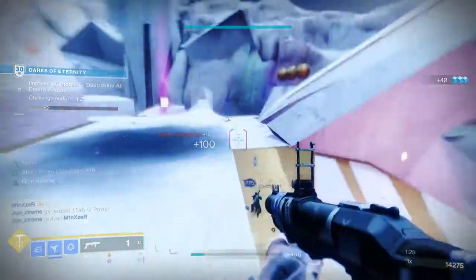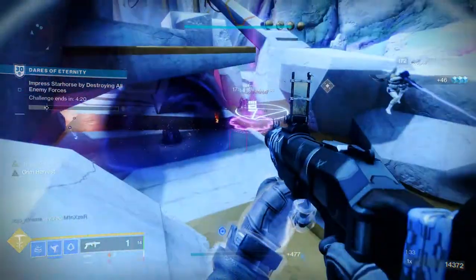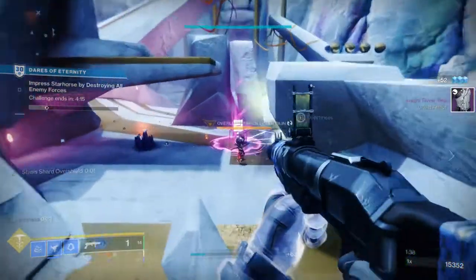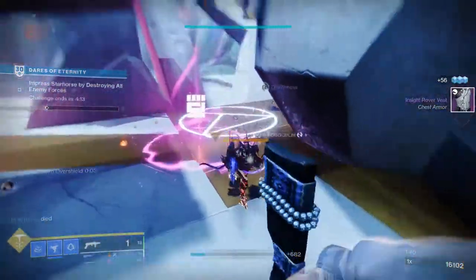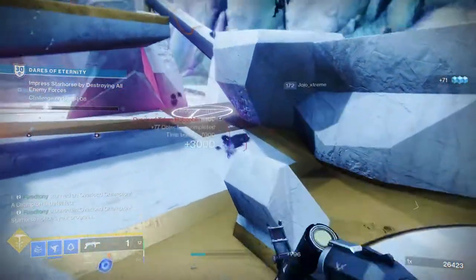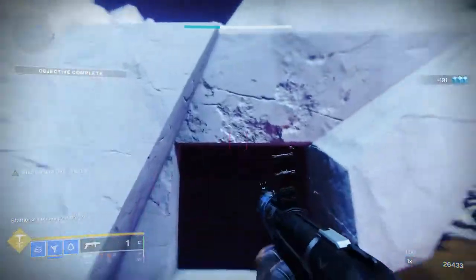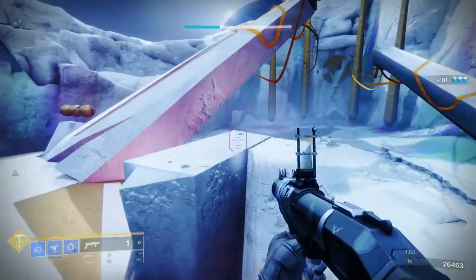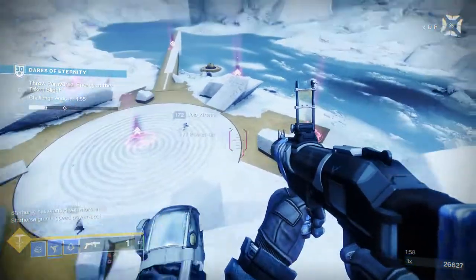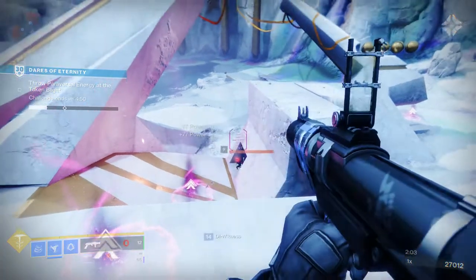So that would be my PvE god roll. For PvP, that's where it gets really hard. Perpetual Motion and Wellspring is pretty cool because of how PvP is right now — ability usage is really low, so Wellspring could be really cool. Demolitionist is also a good one because you can get grenade energy back and a free reload when you throw your grenade. I would probably stay away from Rampage and Adrenaline Junkie in PvP specifically, and Danger Zone — I'll stay away from that like the plague.